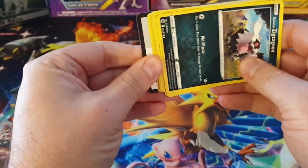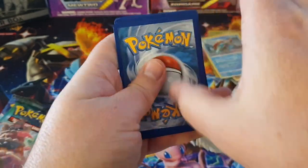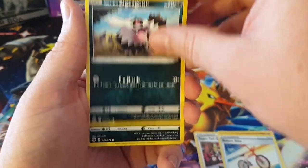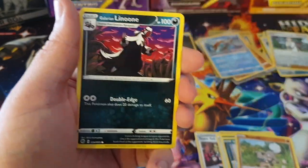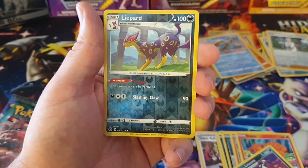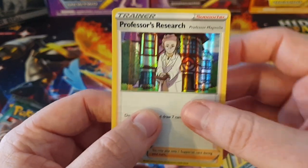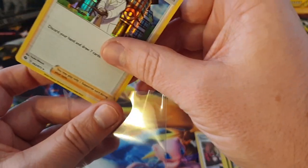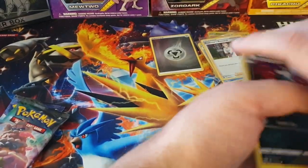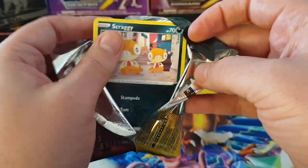Here we go - last pin collection, can I get another Secret Rare? Bring on a Charizard - that would make me extremely happy. We've got a Darkness Energy, a Team Yell Grunt, Machoke, Rotom Bike, Zigzagoon, Scraggy, Rockruff, Vulpix, Linoon, a Lippard Reverse, and the final card is... as if there was any doubt - a Professor's Research. This is going to be the card that follows me throughout this entire set, I can tell. Two packs left - staying optimistic that we'll get something shiny.